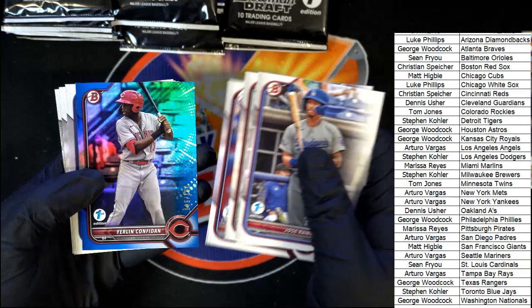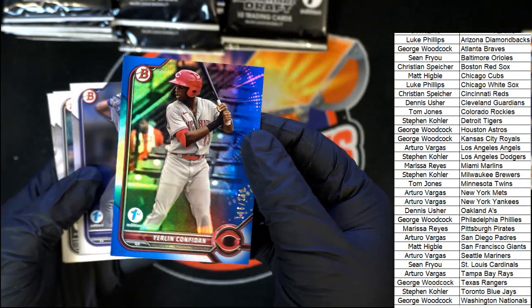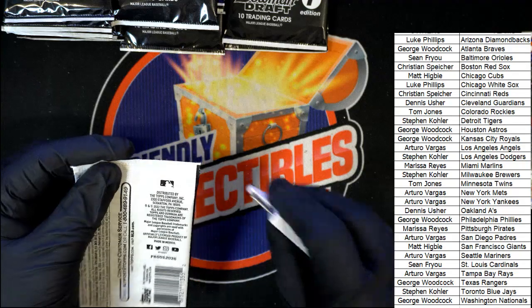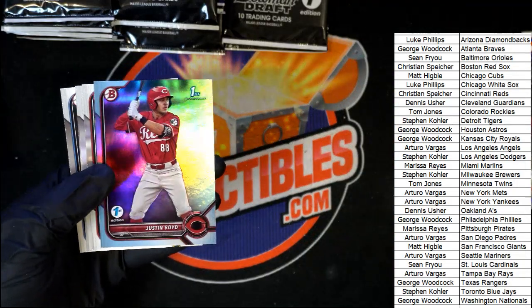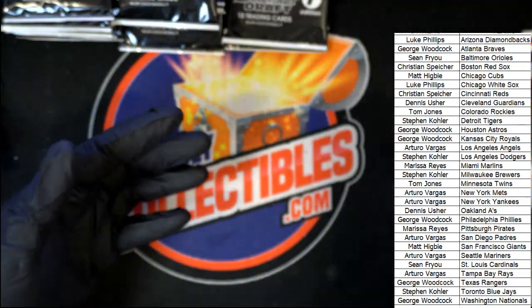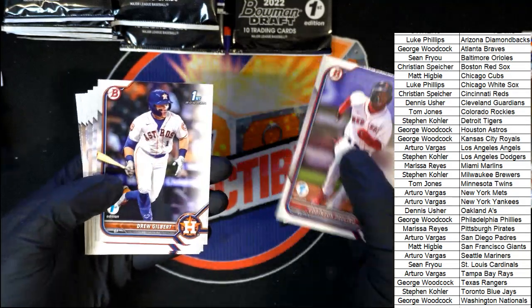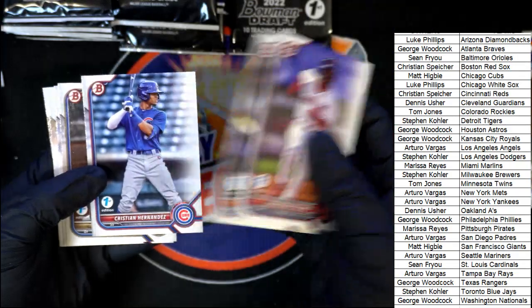Jay Allen. And here we go — number 250, Cincinnati Reds. Christian pulls down another nice one here — yes sir! Drew Gilbert — his going for pretty good value. He's number 24 prospect in the whole draft, not bad.